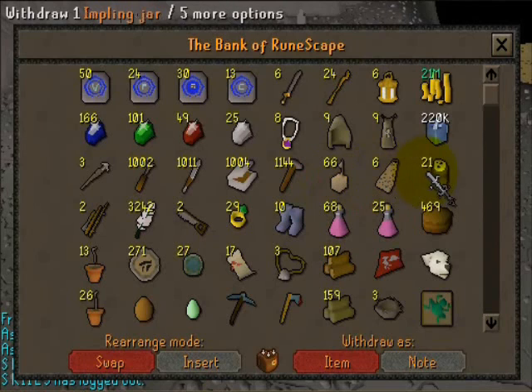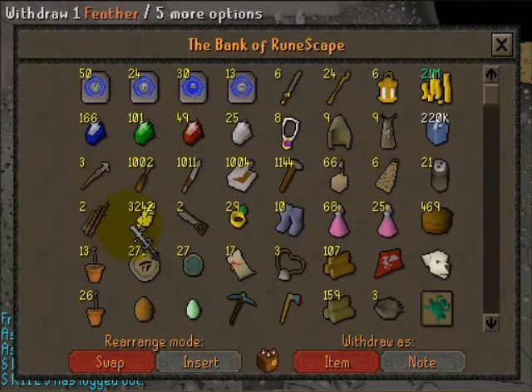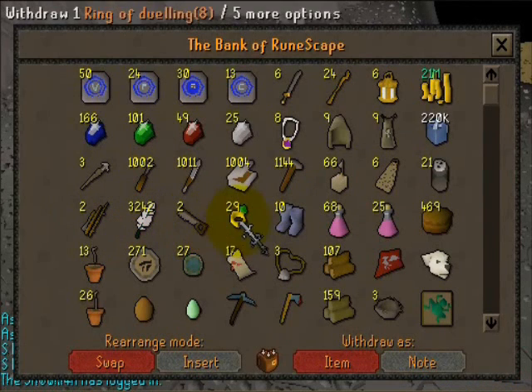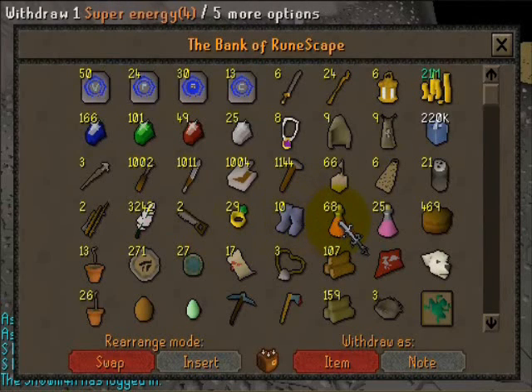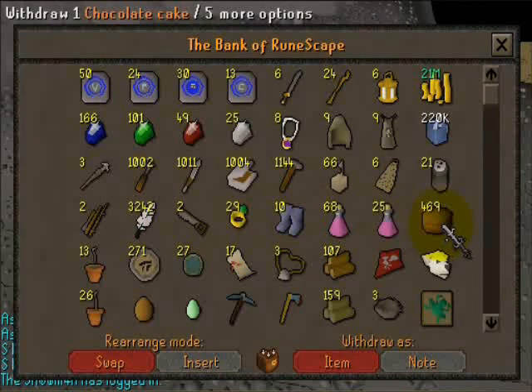Spider capes to help me run faster. Impling jars for catching imps — I like catching those. Fly fishing rod and feathers for catching fish at Shilo. Saw for construction. Duel rings because I love to teleport to Castle Wars. Boots of Lightness go with the spider cape to make me weigh less.